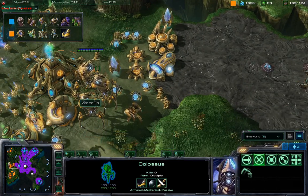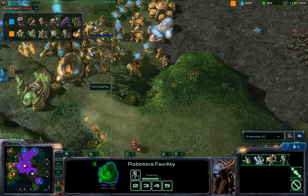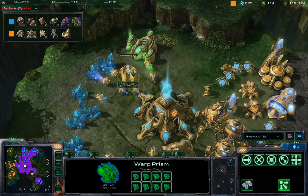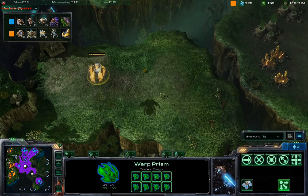White Robb is getting dangerously close to critical mass with these Colossi, as he's working on his fourth, and probably shortly after that his fifth. Maynarding over some probes — actually transporting them with a Warp Prism.